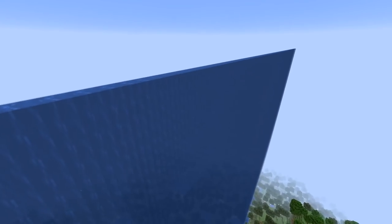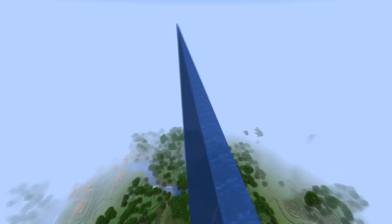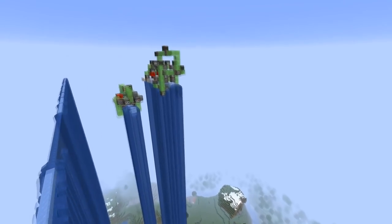Sky Rising was messing around on the Cycroft snapshot server yesterday and first made this one-wide water wall where they update-suppressed both sides of the water source, so you don't have the water spreading out to the side. This was created by a flying machine, this one here.